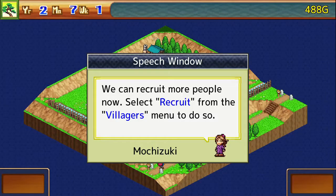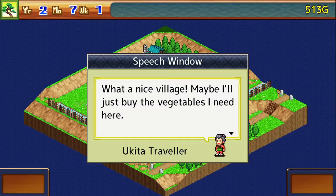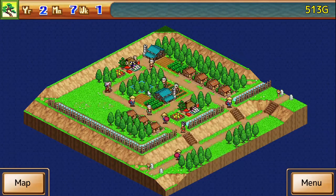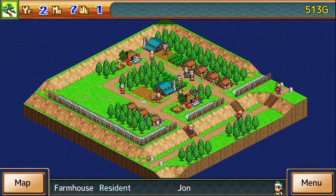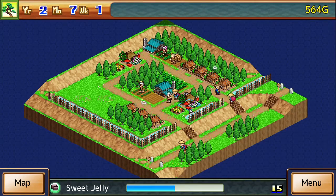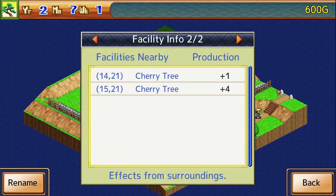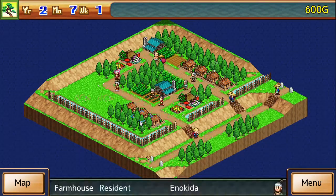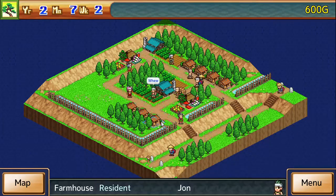We can recruit more people now. Hello, I came to collect some wild mountain vegetables. What a nice village — maybe I'll just buy the vegetables I need here. Damn straight, buy our green vegetables. Did you get a recovery up? A very, very tiny amount.